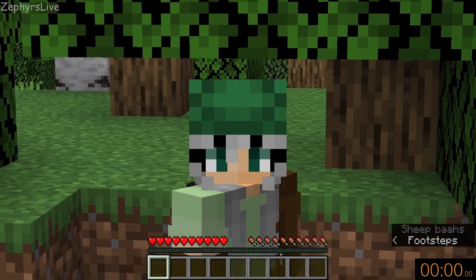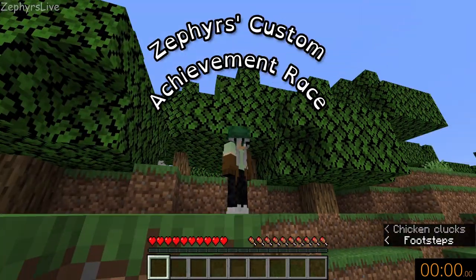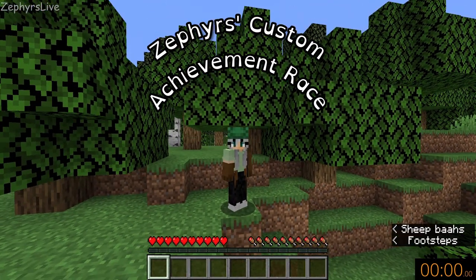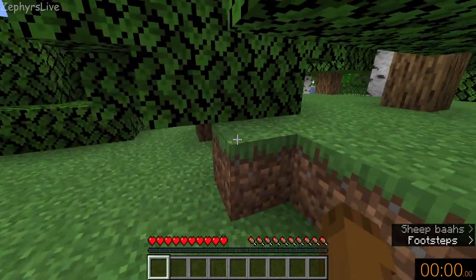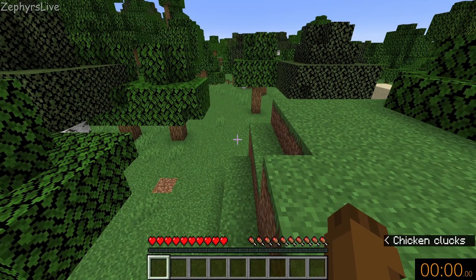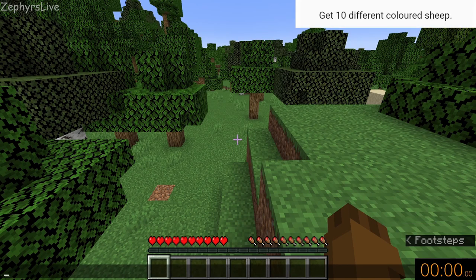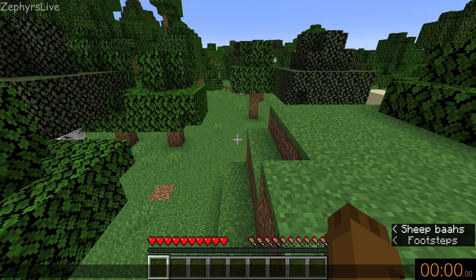Hi, it's me Zephyrs and welcome back to my custom achievement race where I have a bunch of fun little custom achievements I came up with and I try to get them done as quickly as possible in a brand new world. So let's see what today's task is going to be — it is to get 10 different colored sheep. Let's start this timer and see how quickly we can get this done.